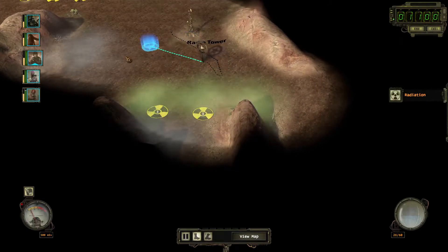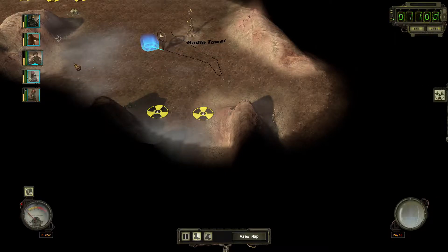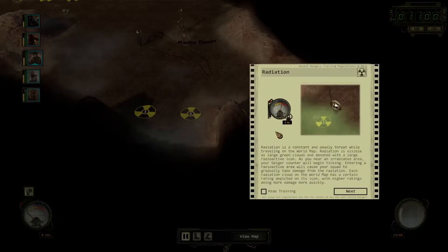That is radiation. That is, in fact, radiation. That is bad. Radiation is a constant and deadly threat while traveling in the world map. Radiation is visible as large green clouds and denoted with a large radioactive icon. As you near a radiated area, your Geiger counter will begin ticking. And a radioactive area will cause your squad to gradually take damage from the radiation.